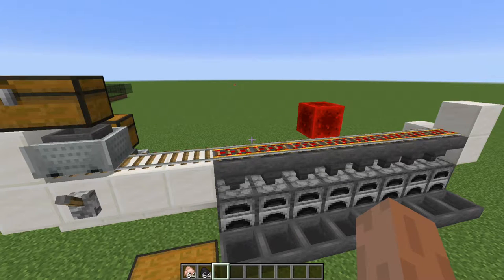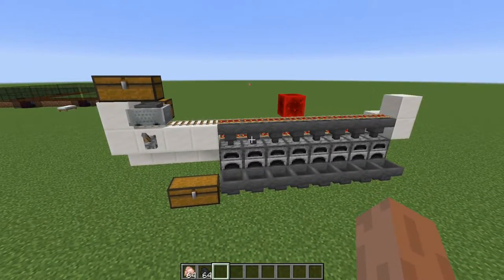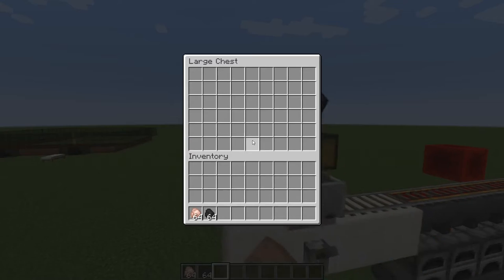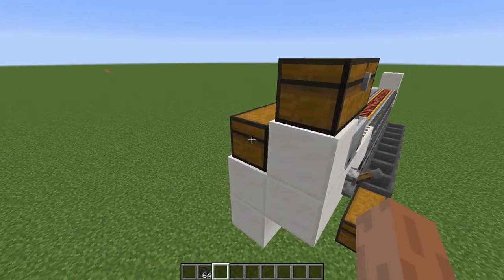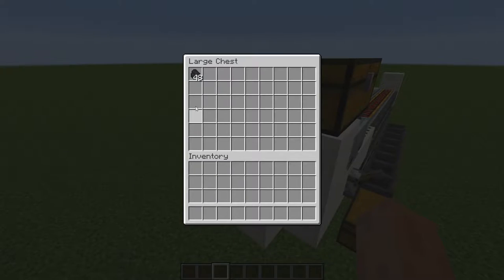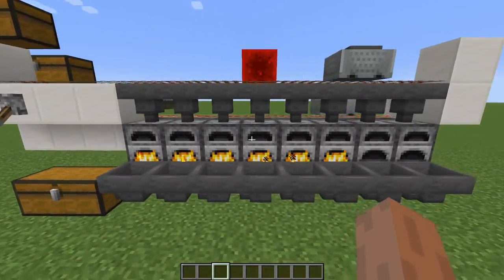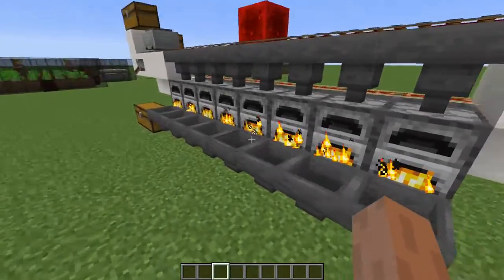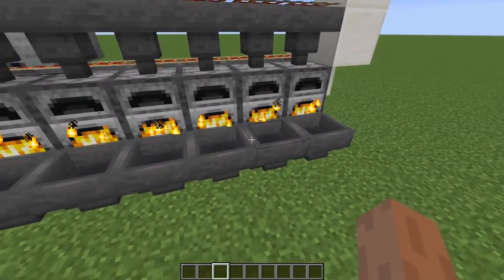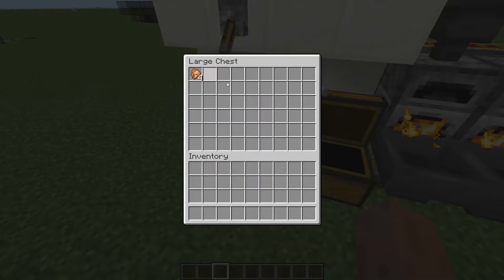Hello guys, welcome back to my channel. Today I have made a furnace array for you guys. So how does this work? At the top you will put the stuff you want to smelt — in my case chicken. And at the back chest you will put your fuel — in my case coal. Then all you have to do is flip this lever and it will distribute the items evenly. And then once it gets smelted it will travel through these hoppers into the chest at the end.